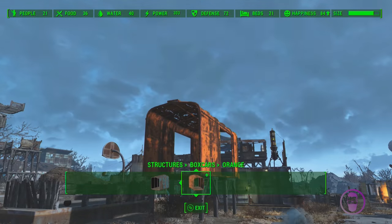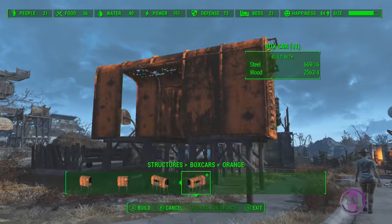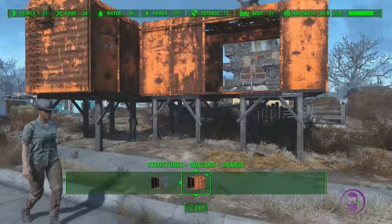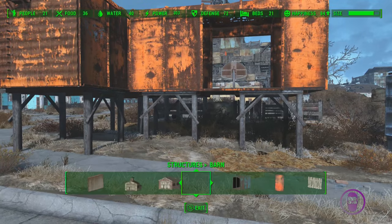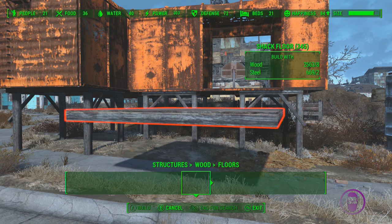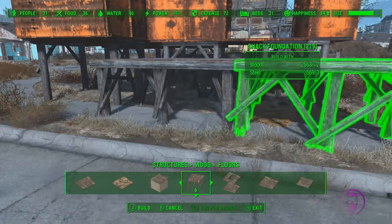Oh, there are ones with — I haven't really looked at this part of the menu that much yet. Okay, perfect, that's what we're all about. Now I want a wooden floor — let's stick with the wooden things. Let's make like a platform in here. Stick this in here as best we can.